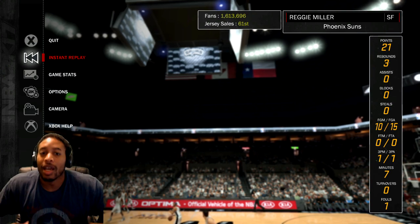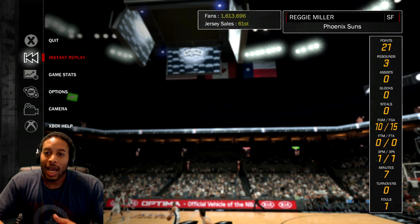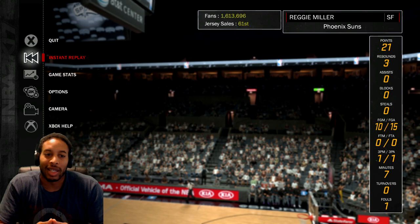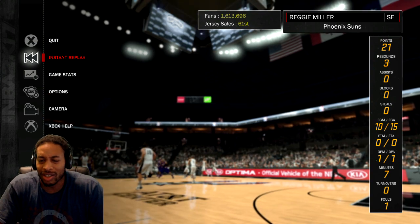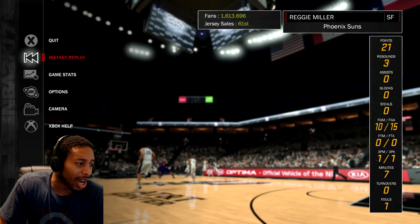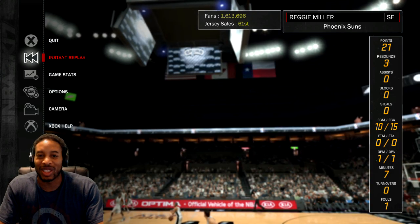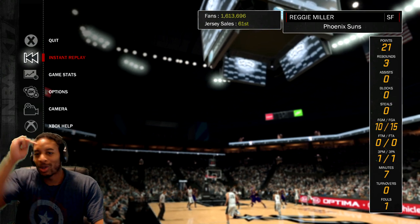Ideally what you want to do is sprint to whatever open corner it is, ask for the ball, catch it, and right as the defense is getting there — every shot is contested — just shoot it. You don't want to dribble because you want to use your catch and shoot and corner specialist badges to help make that shot. Anyway, hope you guys enjoyed it. I'm out of here — till next time, it's your boy Jay Easy aka Fresh from the Barbershop BK, the People's Champ.